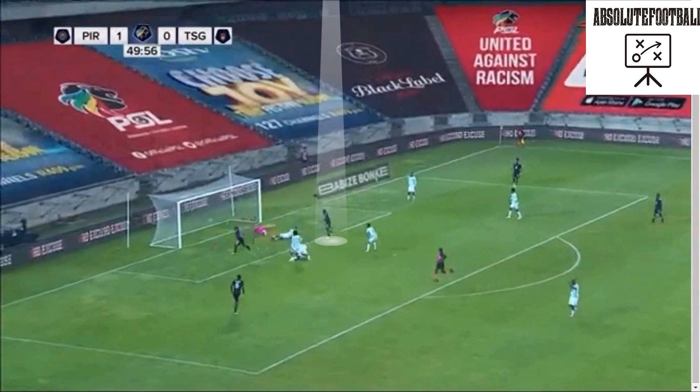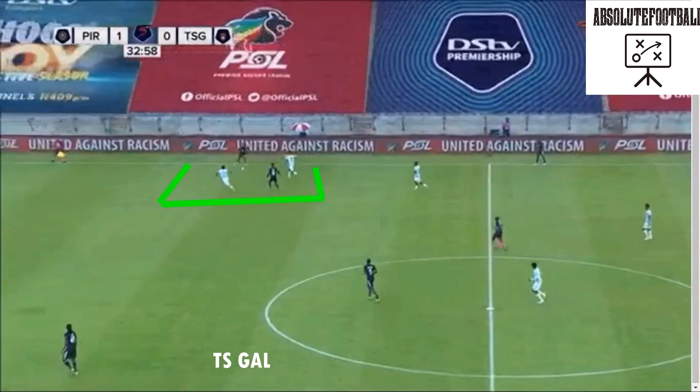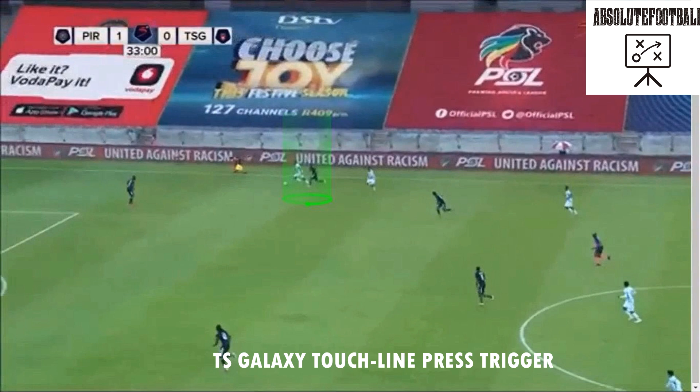This was a pressing trigger from TX Galaxy on Pirates — they pushed them towards the touchline in order to initiate the press. The TX Galaxy press is a success as Marco is then dispossessed and now chases.